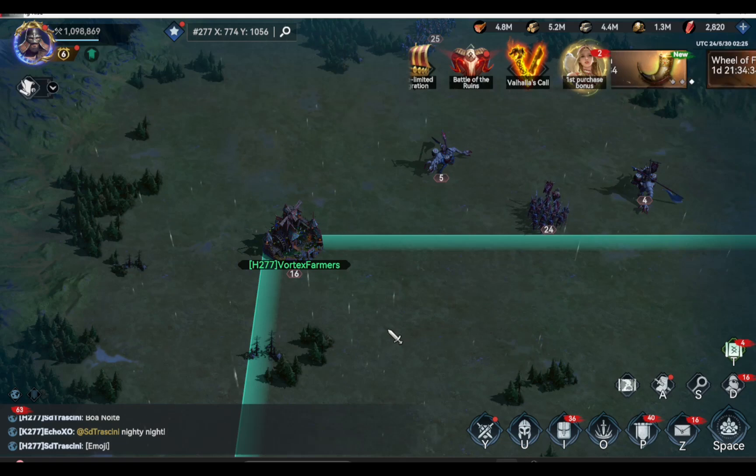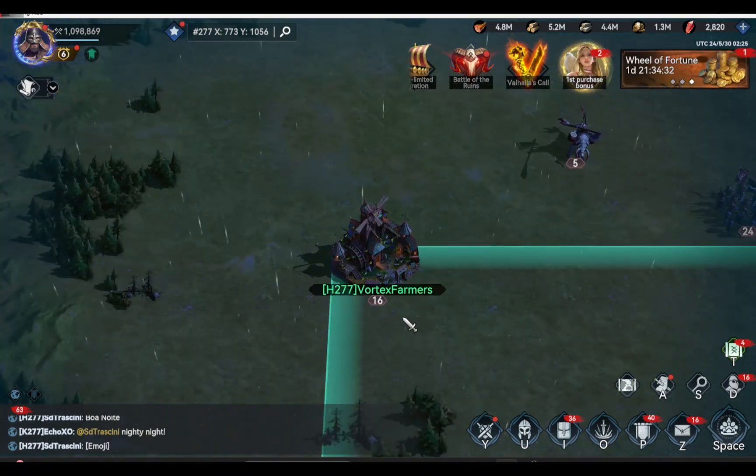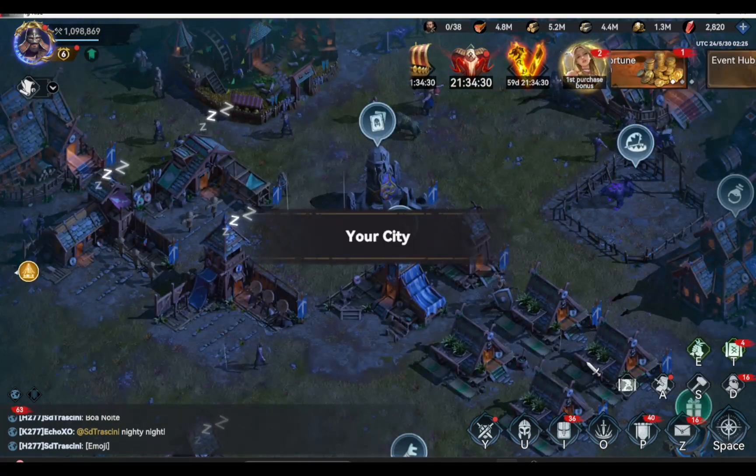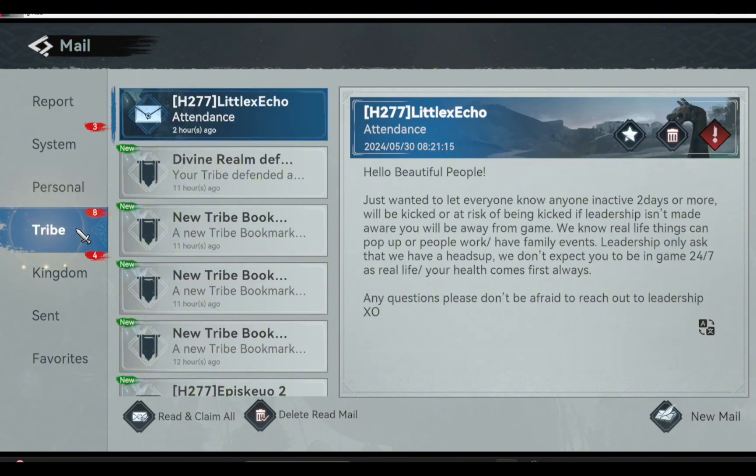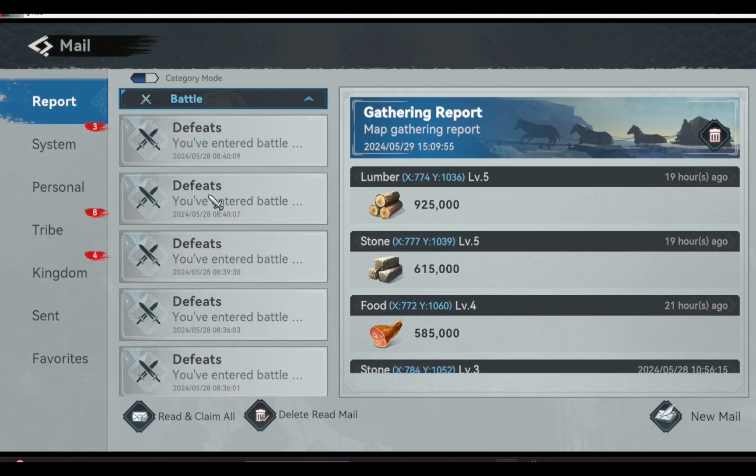Next, check your emails. When you log into your farm account, the first thing you must do is check your emails — perhaps some players want to talk to you or there are announcements from your tribe. Most especially, check the battle report to see if someone has attacked your farmers or looted your city. You have to check that first.